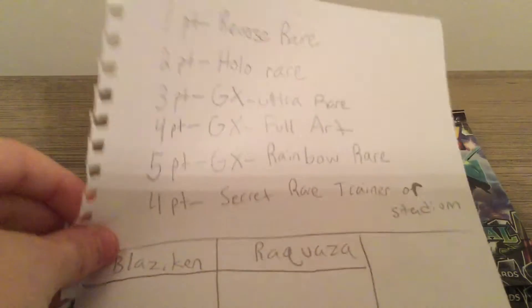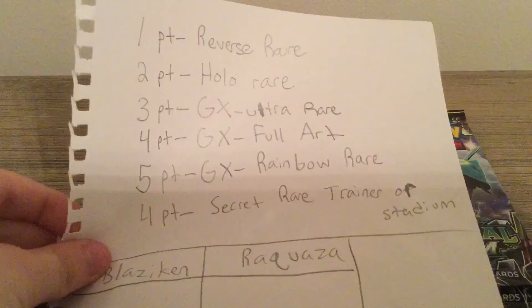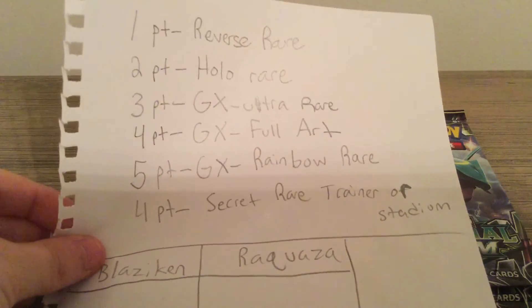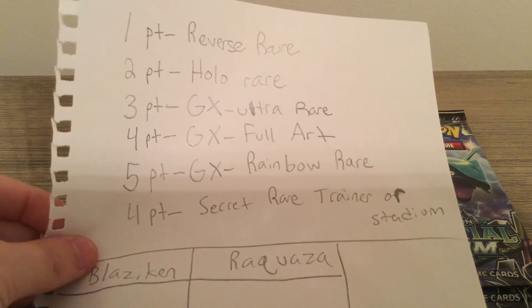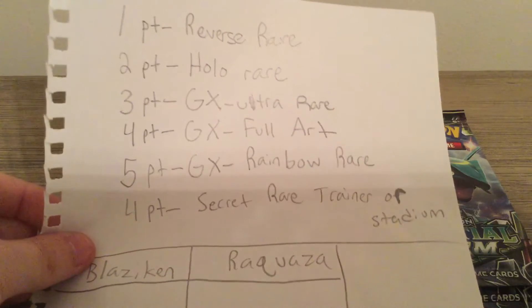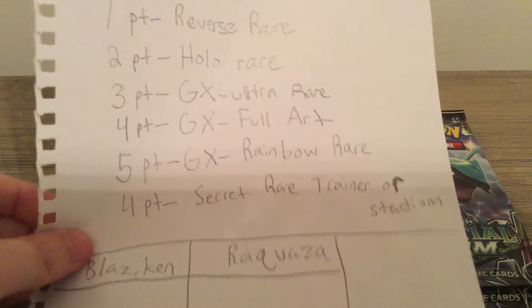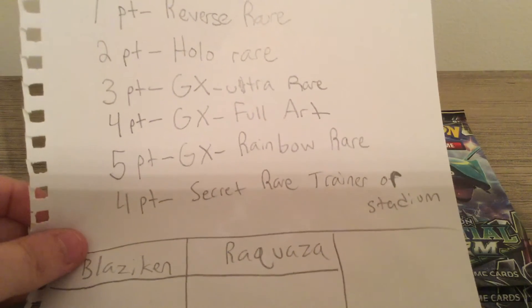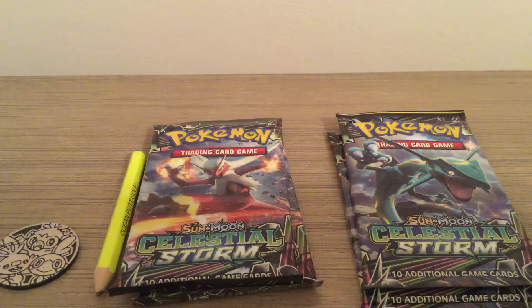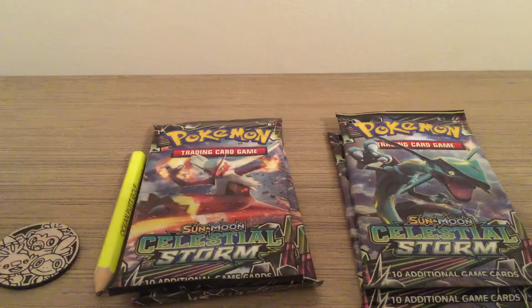Before we start, you're going to see this — the handwriting isn't that neat, I just had to rush. So: one point for a reverse rare, two points for a holo rare, three points for a GX ultra rare, four points for a GX full art, five points for a GX rainbow rare, and four points for a secret rare trainer, stadium, or item secret rare. And here are our score columns. Let's get started.